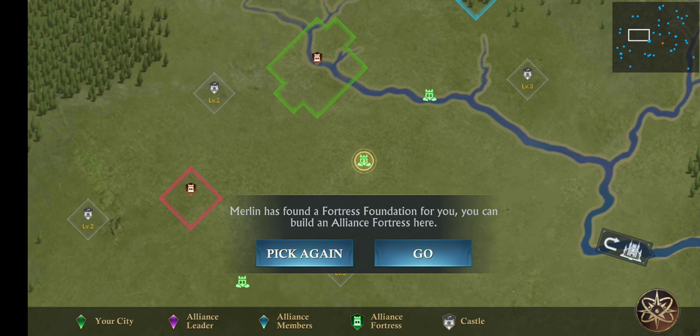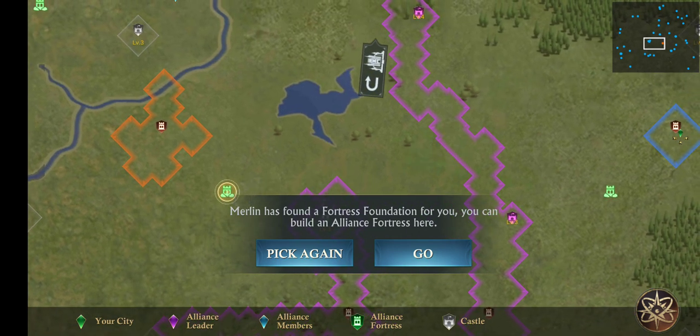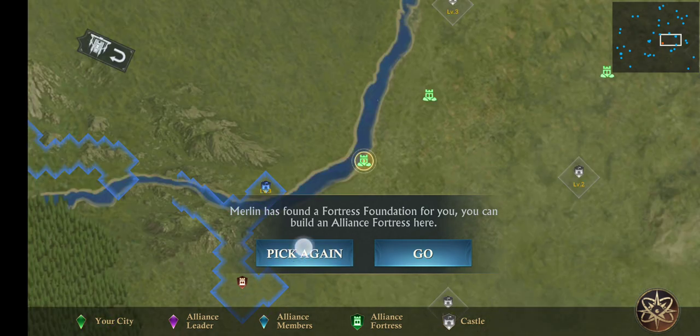We mostly stay on the left side of the forest in the main game, so I will try to find some good location on the left side of the forest. Now let's start searching. Also in this searching I need to remember the level of these castles - the nearer you are, the higher number castle you will get, making it easy to get some good benefits. Now let's start searching our fortress foundation. We are currently on the right side of the forest.